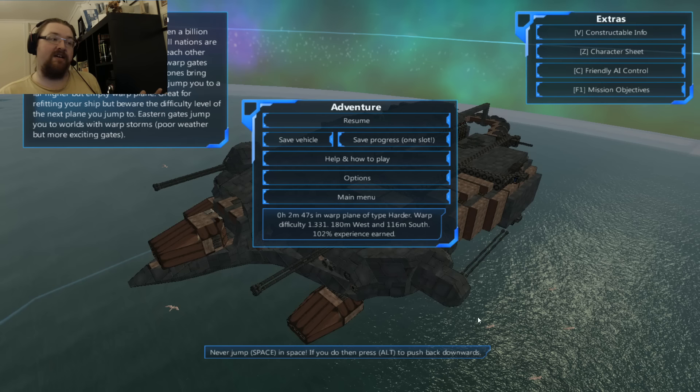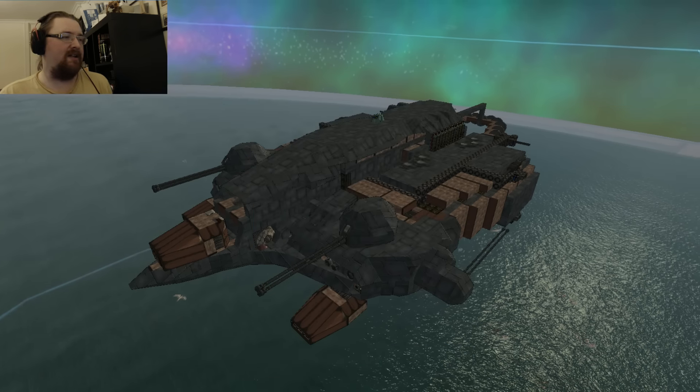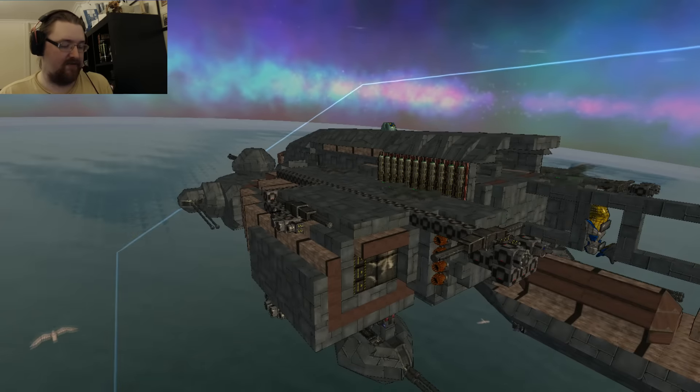Immediately of note: 2 minutes and 47 seconds in, the warp plane of type Harder, warp difficulty 1.331, and I've only travelled a couple of hundred metres. During the last video I decided I was facing too much small stuff again, so I advanced through a warp plane which brought the difficulty from about 0.29 to 0.33 - about a 30% increase. Let's get back in there so we can get moving and get some stuff spawning.